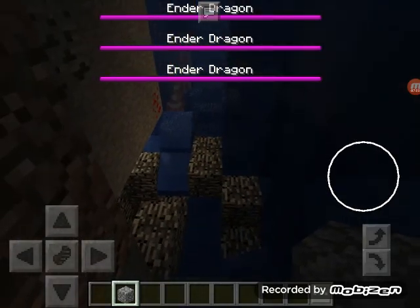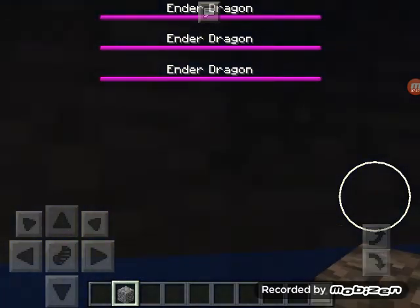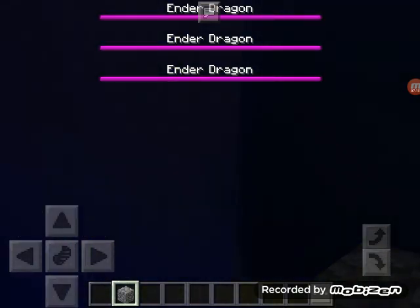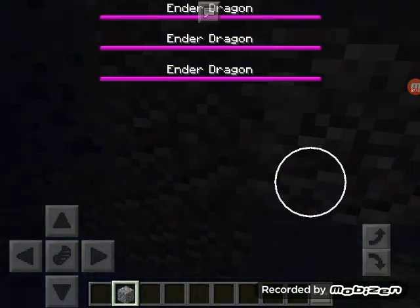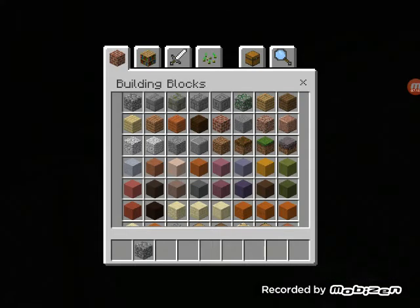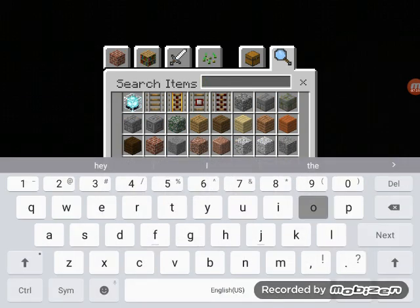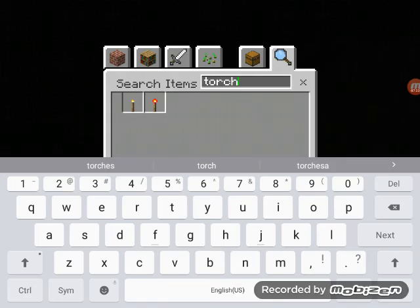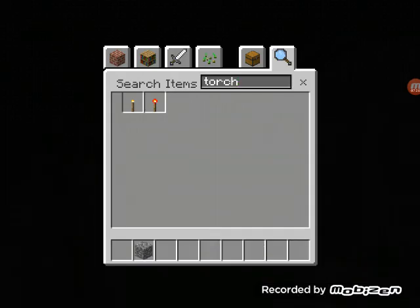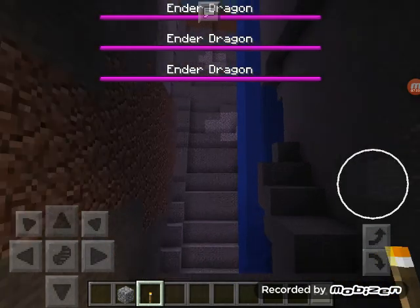Stop it, you're hurting me. I'm stuck in a tunnel with three ender dragons now. Let me out. These ender dragons have gone crazy. I need torches, it's too dark down here. Yes — I don't have to listen to their bickering anymore. And I spoke too soon. Stop fighting, I don't understand your language.